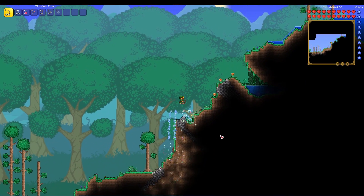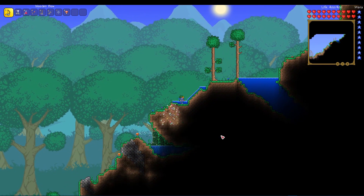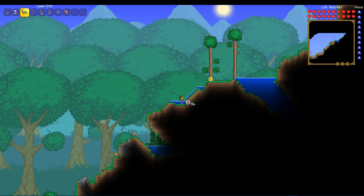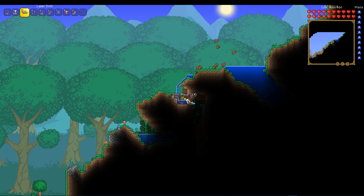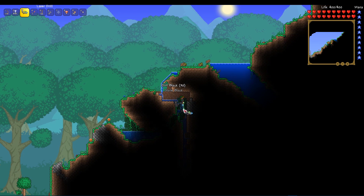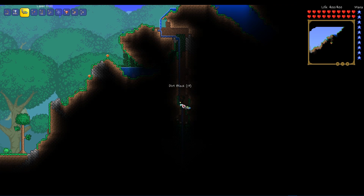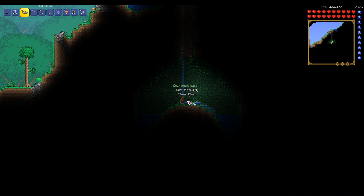The first method is simply using any bow with Jester's Arrows. This is probably the easiest method and one of the least expensive ones to find the shrines, and it's probably the one I recommend the most. What makes this method work is that when you fire Jester's Arrows and they hit the ground, particle effects will continue through the blocks and can cover a pretty big area. Depending on the bow you're using, you can fire quite a lot of arrows straight through the ground to cover all of it so you don't miss the shrine.